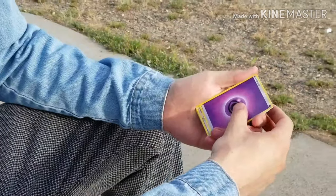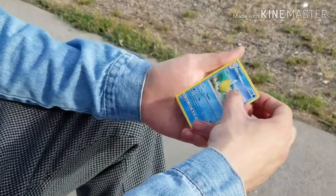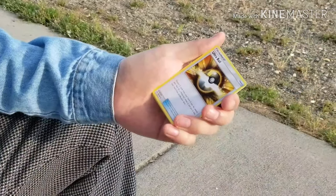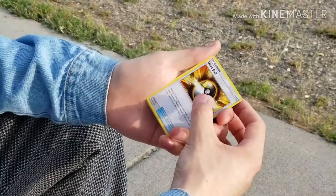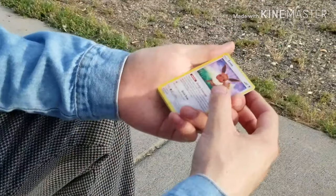We got a Psychic Energy, a Timer Ball, a Pelipper, and an Ultra Ball. I do need an Ultra Ball for building my deck, so that's cool.